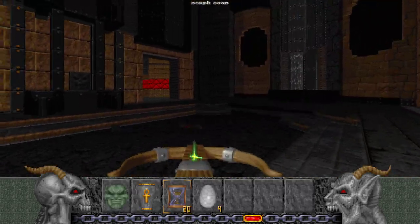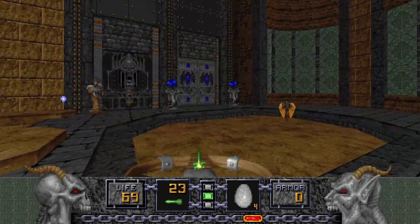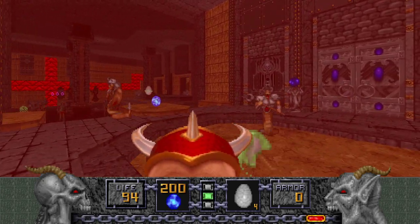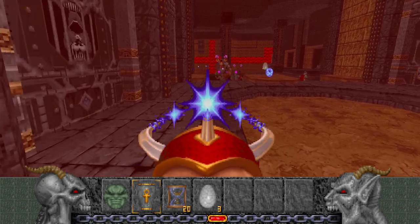Speaking of eggs, might use one now since we got an extra one. And there's one over here too. Like I said, the Might of Tysonius doesn't 100% your health. I only hit one Ophidian with it — whatever, it was an extra one.